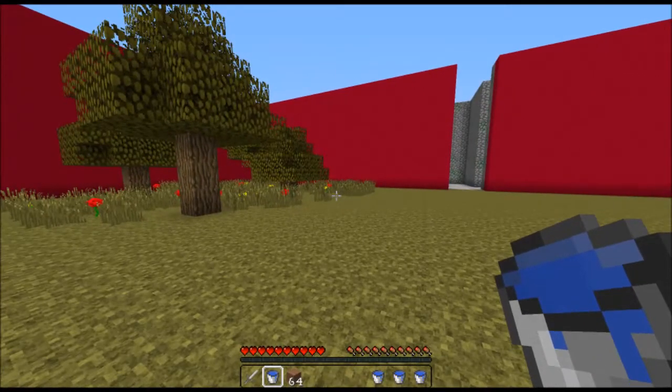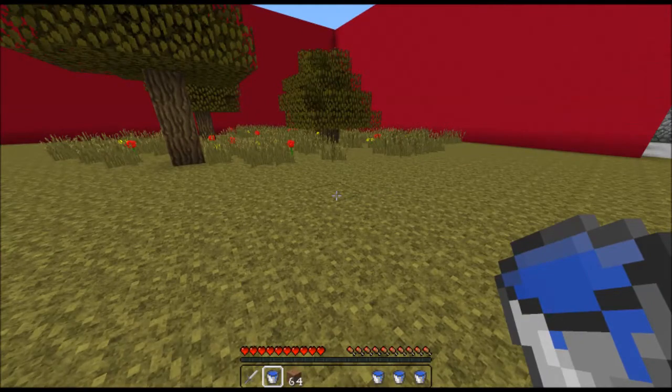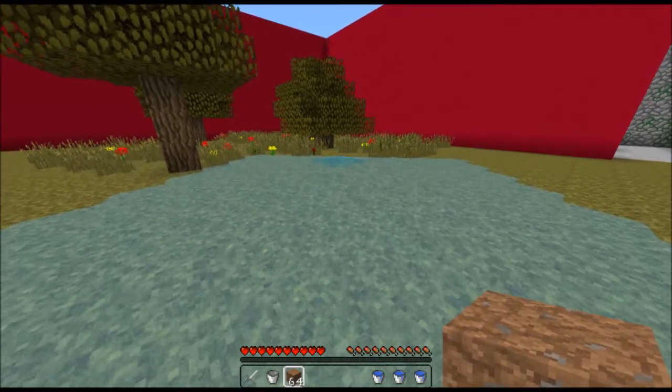Hello guys, this is Force One Dragon and this is just a quick video on how to counter water in Maze Runner, as there's been quite a lot of discussion about how OP it is at the moment, so I thought I might put my comments on it.